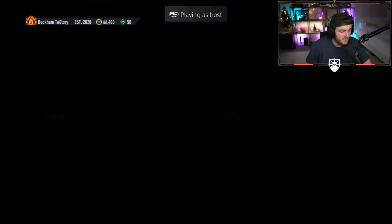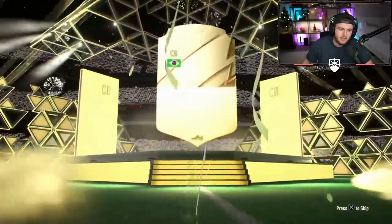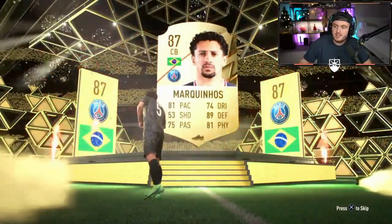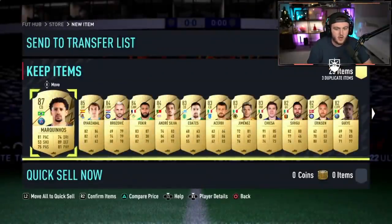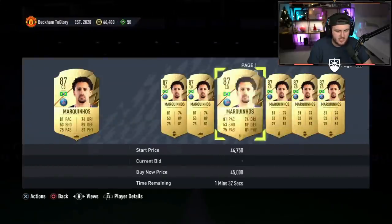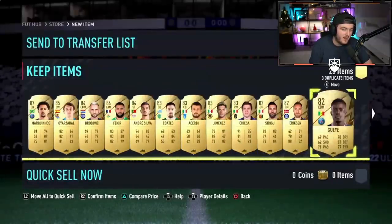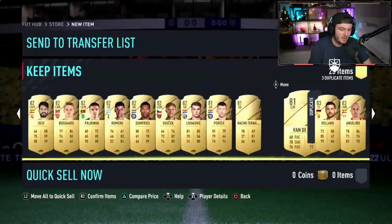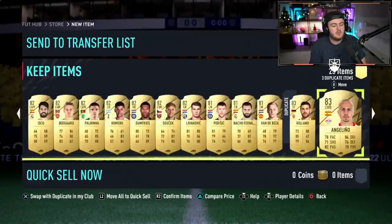Another 81 plus times 25 pack. We do get the walkout - it is going to be Marquinhos. As far as walkouts go, that's a good one. He's still worth a solid 45-50k on PlayStation. Usable in game, which is nice. He's not already got him - untradeable Marquinhos is a nice one to have. No ice player though. That is probably the worst 81 plus pack we've had so far.